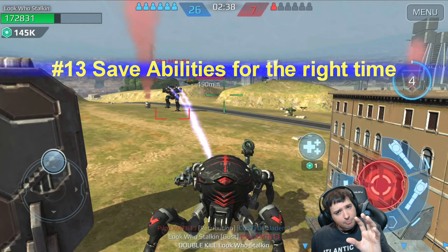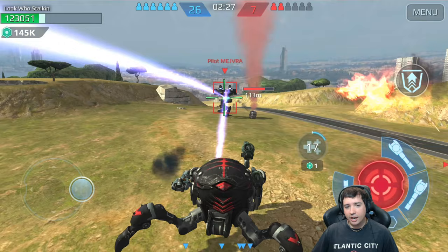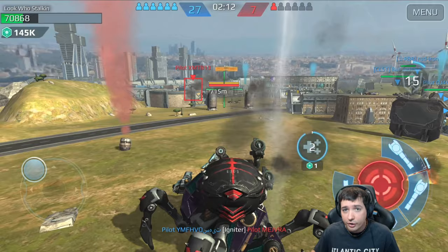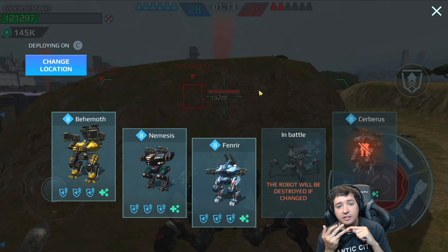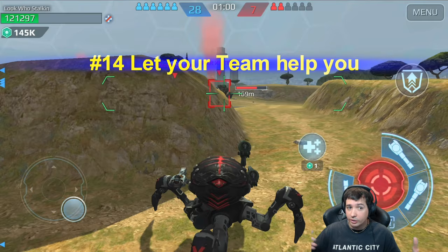Save abilities for the right time. Most players would have jumped on the Nemesis immediately, but I wait. He already used his ability and hit me with everything except the Scourge. Why suppress him now? I wait for his next shield — that's when I'll hit him, because his entire ability use becomes worthless and he also loses lock-on because I jumped. I saved the ability for when his next rocket ability came, because I already missed the first window.